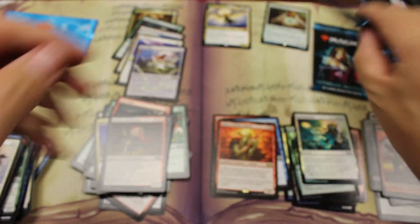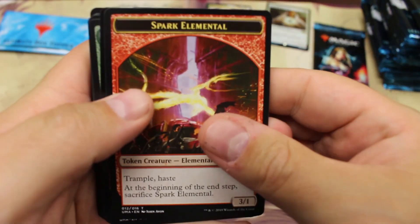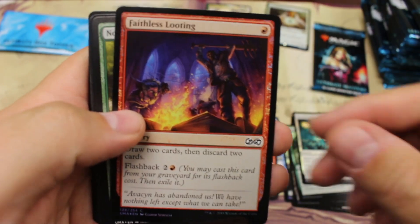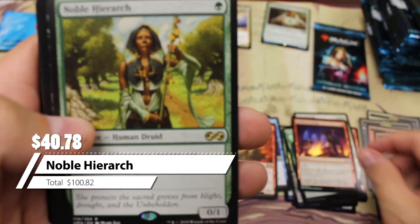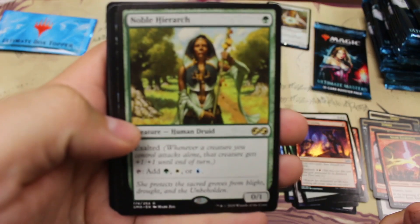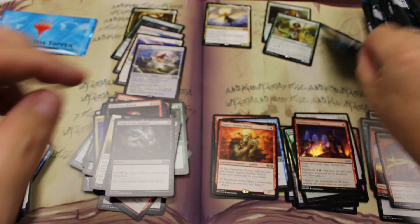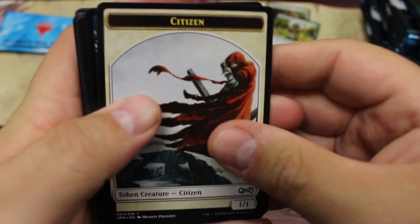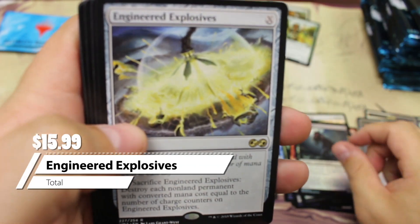Reviving Vapors. You can see when I pull away I have to refocus on the cards. Faithless Looting, that should be decent. And then we got the nice forty dollar Noble Hierarch — very nice! That is our forty dollar rare. Buried Alive, very nice. So we're about halfway through box one, mega hit with the Noble Hierarch, and Engineered Explosives — very nice.